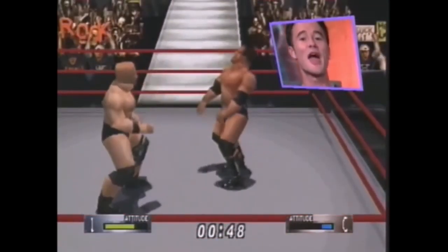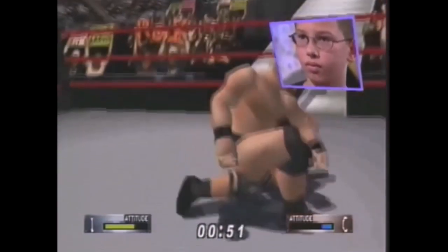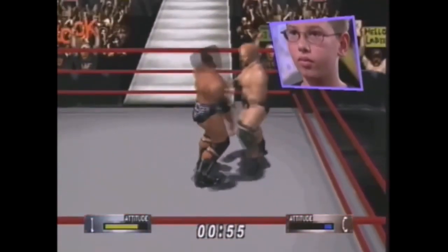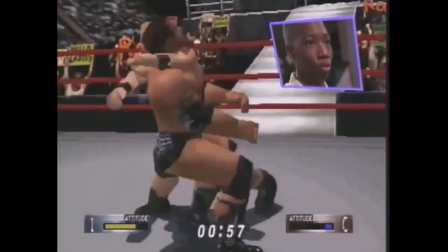Let's jump right into some action with exhibition mode. All you have to do is select the style of the match and the WWF superstars that you want to take on in the ring. Exhibition mode is the fastest way to get in the fun of the federation.